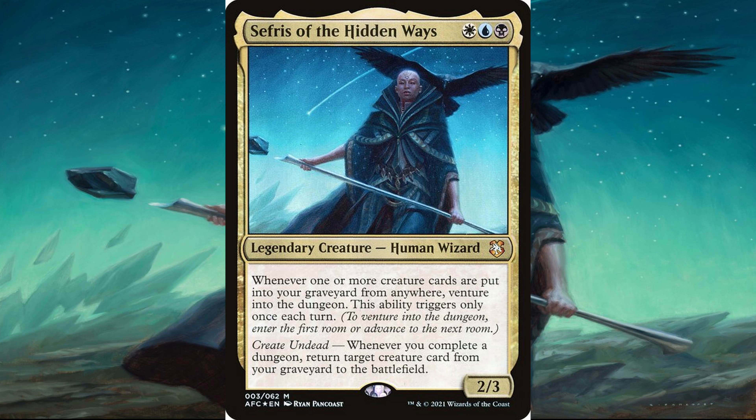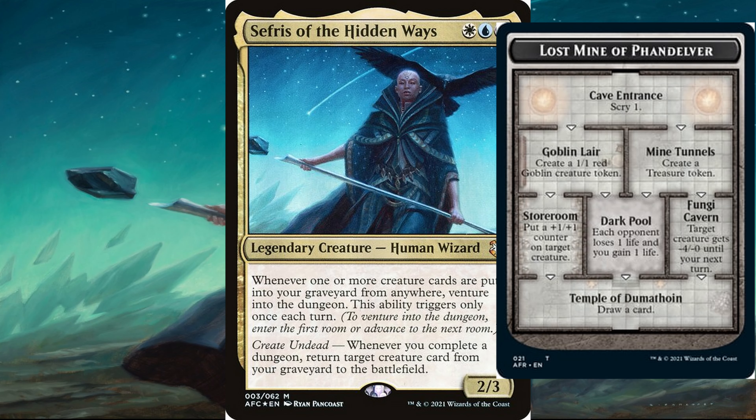If you put a creature into your graveyard for any reason during anyone's turn, you can venture into the dungeon. Her second effect is 'Create Undead': whenever you complete a dungeon, return target creature card from your graveyard to the battlefield. The Lost Mine has four rooms — the first being Cave Entrance, which lets you scry one: look at the top card of your deck and choose to put it back on top or on the bottom.